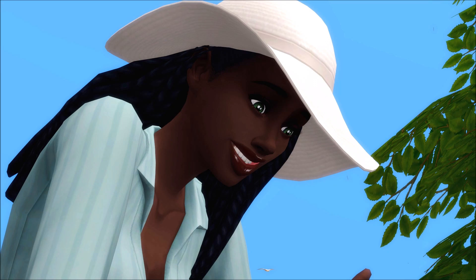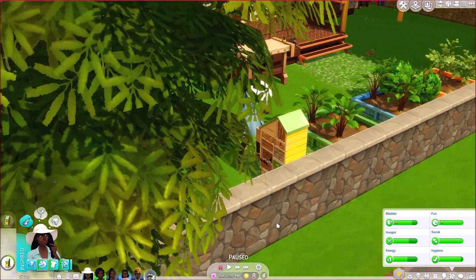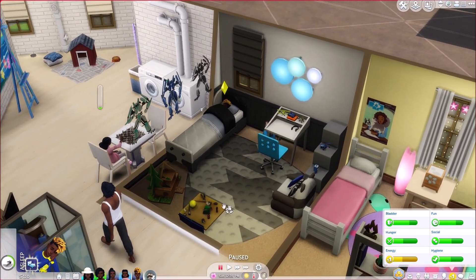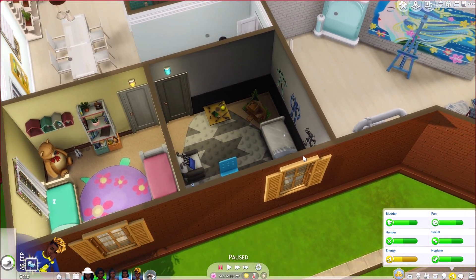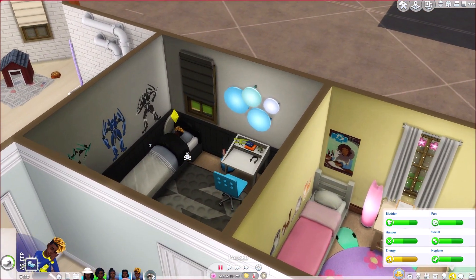Hi everyone, it's PhD Simmer here, welcome back to The Sims 4 Eco Lifestyle. We're here with the Maker family, it's Saturday. In the last episode I ended with Jayden's birthday, and I've given his bedroom a little makeover. Here's his room — I tried to give him a bunk bed but it wouldn't work. I put the houndstooth rug in and we don't have a rug for under the table yet because we can't afford one.